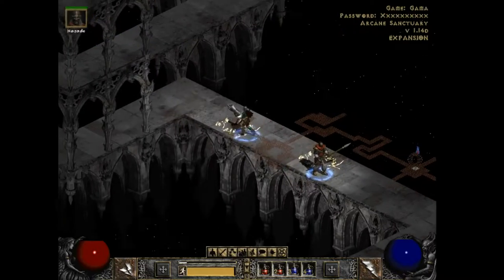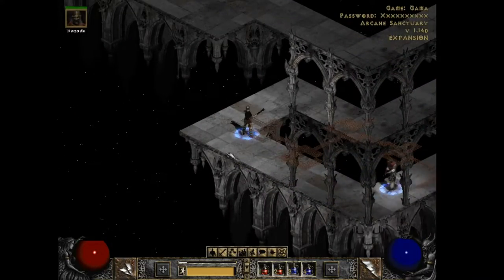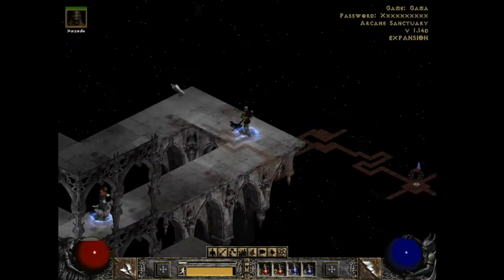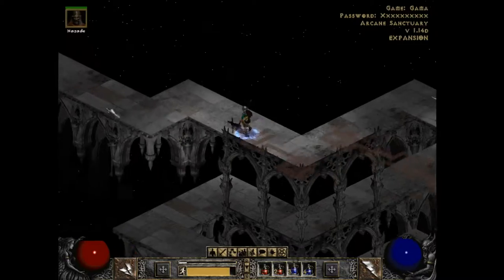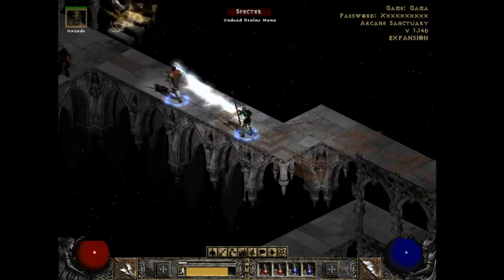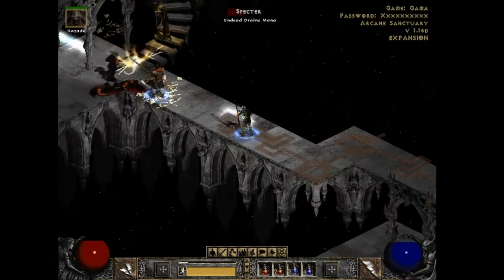The Arcane Sanctuary is actually quite a good place for a Sorceress. A lot of times the path is very winding, and the fact that you are a ranged character — especially with a one-shot direct attack like lightning — will allow you to deal a lot of damage from far away. They're called Hellclane, by the way.